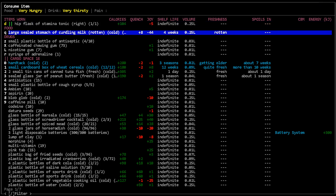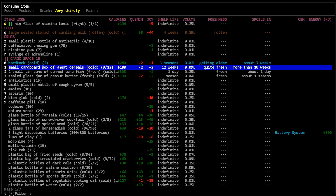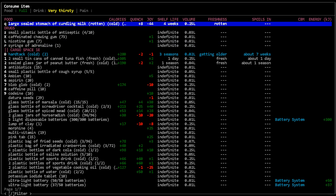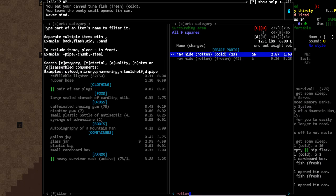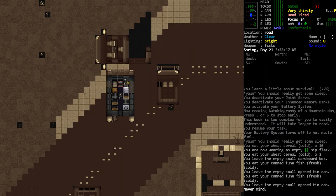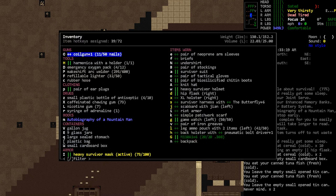Can I eat anything? There's some wheat cereal, and some canned tuna fish. We're actually pretty thirsty right now, so before we go to bed let's get some water. I think that's pretty good.